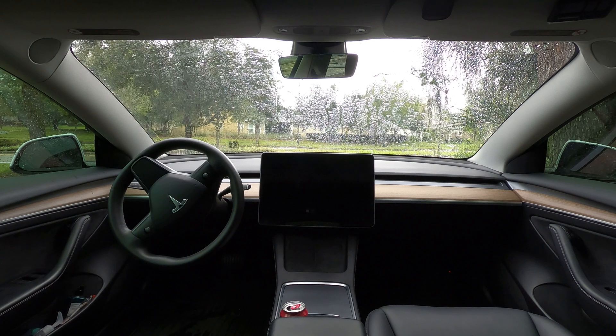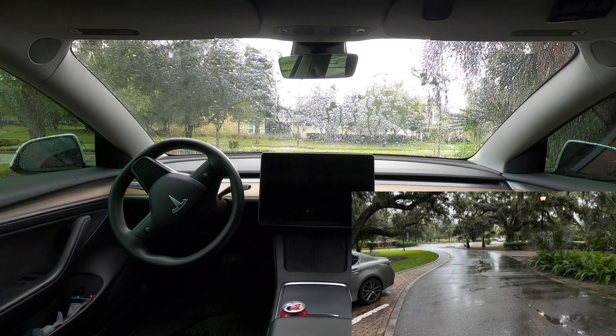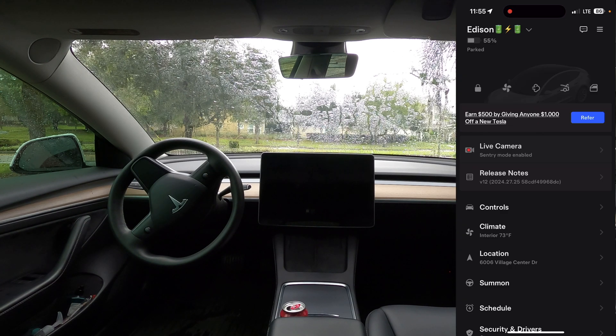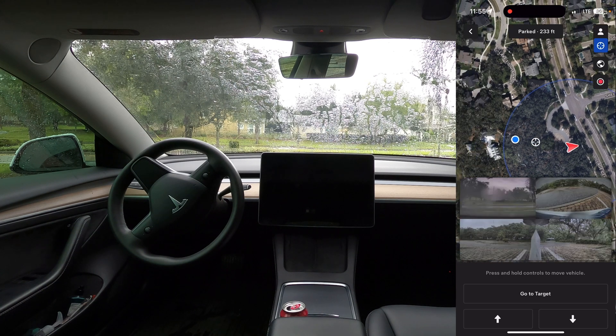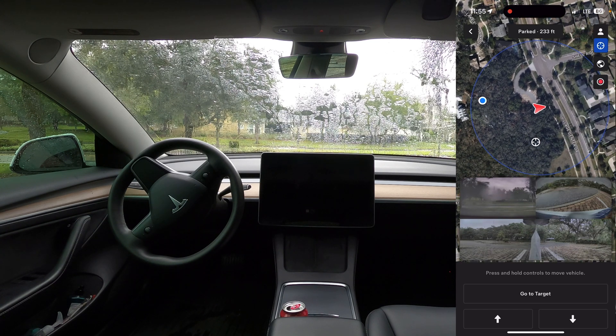We've made it to a different location. I'm out at a lake house in our community, and we're going to try this again because earlier at the school — which is a private school — it was not a public road, but it was still registering in the app that it was a public road. So let's try this again. We've got the app open, we'll go to summons. We can see we're connecting to the car, we're within range, and there are our cameras pulled up. The blue circle indicates that we're in range to use actual smart summons. It is raining out here — perfect use case.